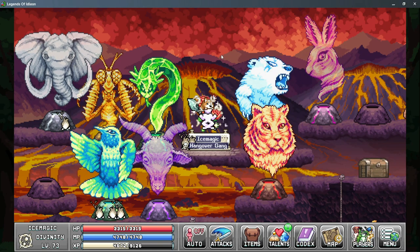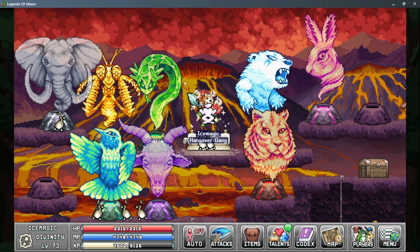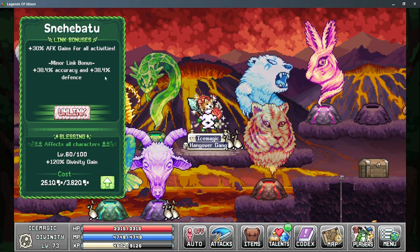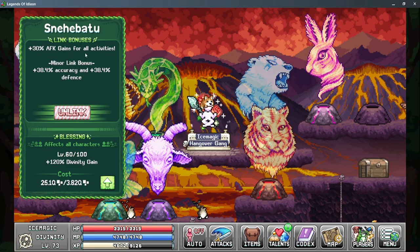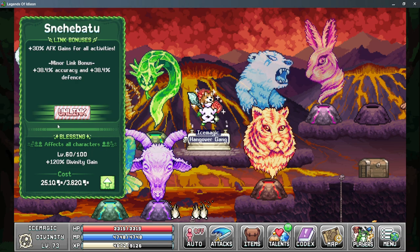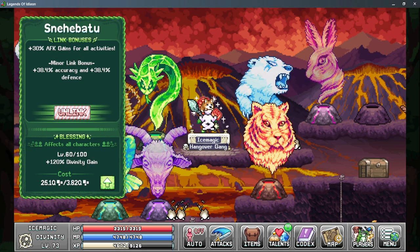For the next section, I'm going to go over the different gods and the bonuses they apply, as well as some situations they may be useful for. Starting with the Snake God — each god has three different bonuses: the Linked Bonus, which is the primary reason to use the god; the Minor Linked Bonus, which may or may not be useful for you; and lastly, the Blessing. For the Linked Bonus on the Snake God, you get 30% AFK gain rate.